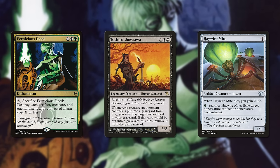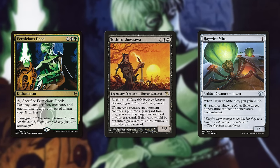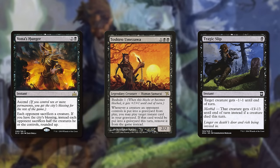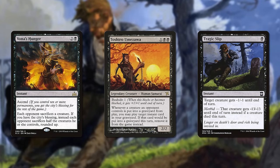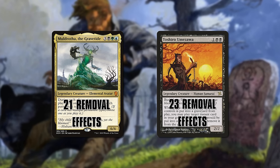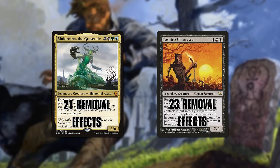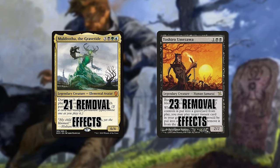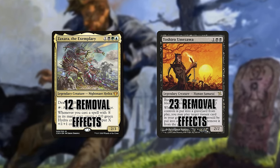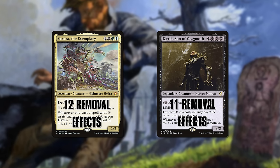Toshiro Umazawa players may be familiar with this too — each creature you kill begets more spells, so you're heavily incentivized to play a lot of removal. In each of their average decks, I counted 21 and 23 cards that have removal-type effects, from pinpoint removal to board wipes to counterspells. Whereas other popular commanders in those corresponding colors, like Zaxara or Kirik, run an average of 12 and 11 removal effects in their respective average decks.